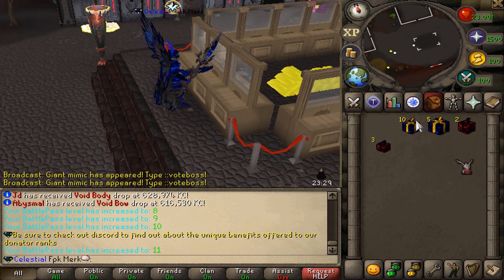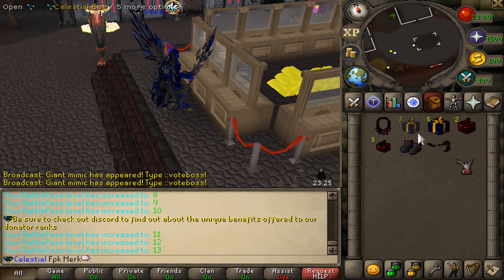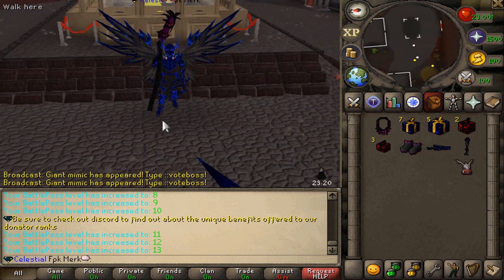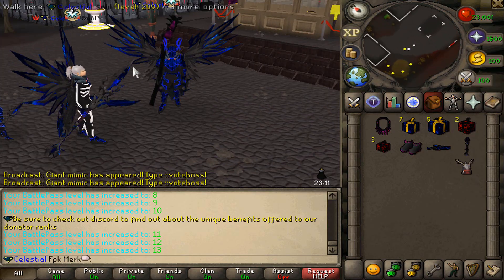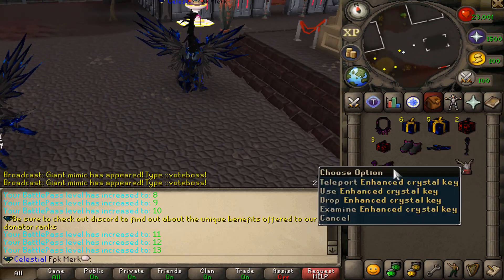Time to open up the Tier 2 Celestial boxes. We got a Void Amulet, Void Boots, Void Sight — look at all these cool items and everything. Flexing with the fashion scape right here. Let's continue on with the opening and see what else we can get.